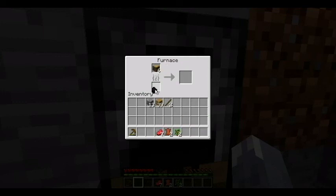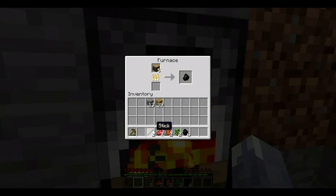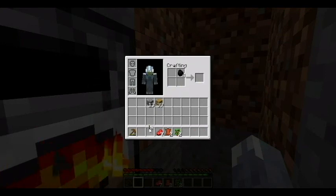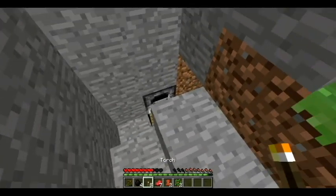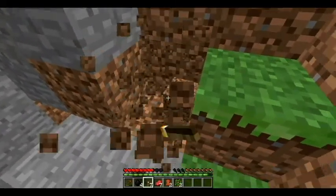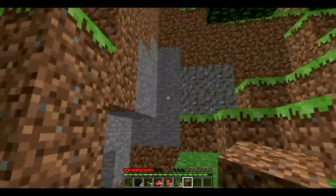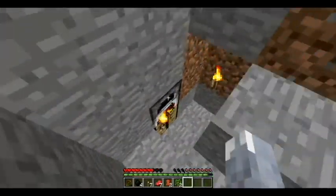I'm going to make these into charcoal. I might make some torches using the charcoal to light my shelter up. I'm going to put a torch over here. I know it's not much, but later on I'm going to build a house — a better place to live than this small shelter.